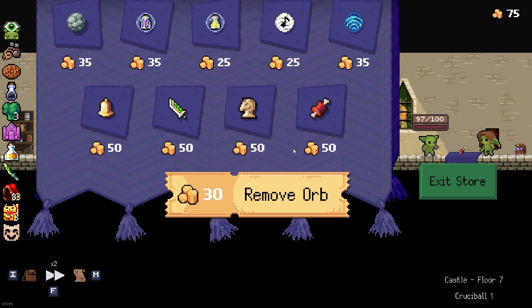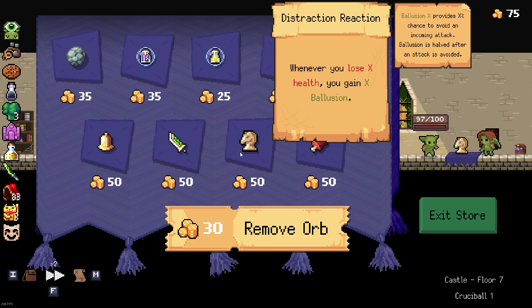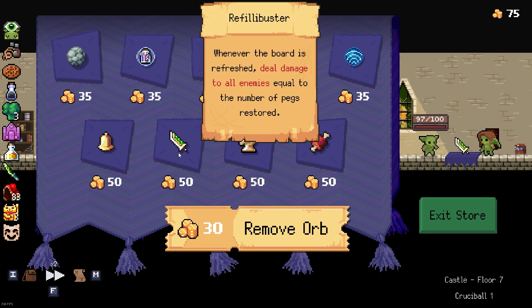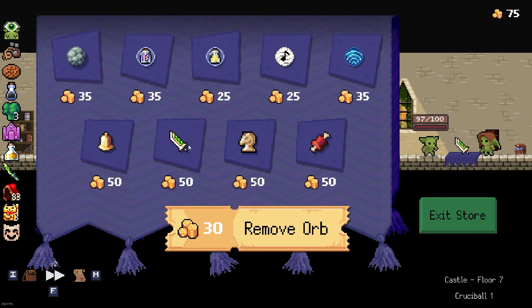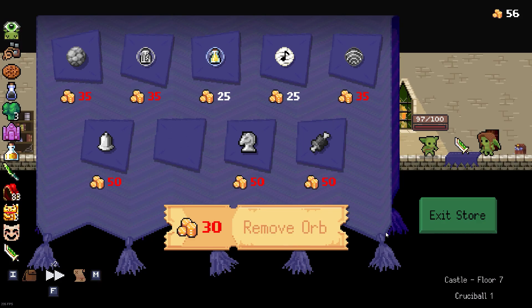Looking for something good at the shop: heal six when reloading; whenever you lose health, gain explosion; pollution provides a percent chance to avoid an incoming attack after an attack - that's a real low chance. Whenever the board is refreshed, deal damage to all enemies equal to the number of pegs restored. That is good, because we refresh the board whenever we kill an enemy, so I'm gonna get that.